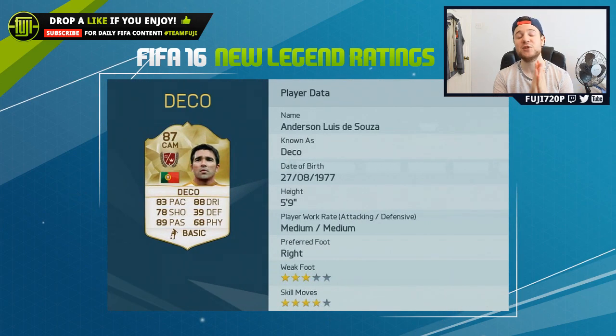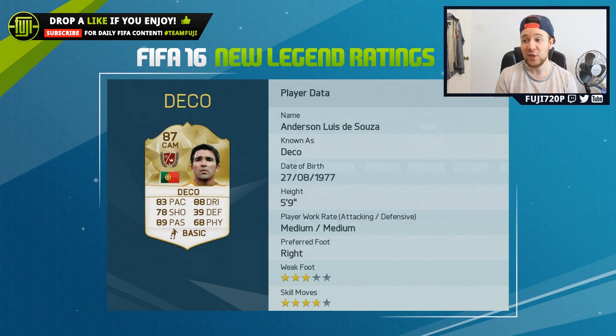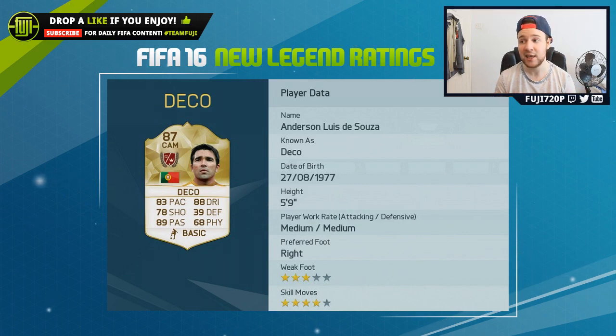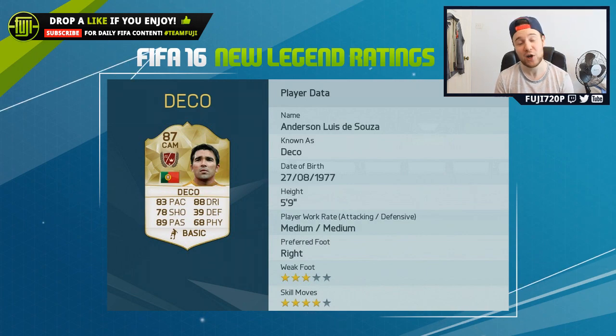The last player to look at is Deco with the 87 rating. I think this card is going to be very very good — good agility, really nice dribbling, great passing. Maybe his shooting will let him down now and again, but he's going to be an assist god with four star skills, three star weak foot, medium/medium work rates. He's just going to sit back, assist, and pull the strings in midfield.